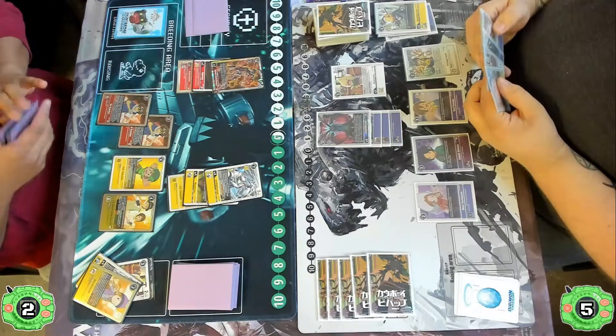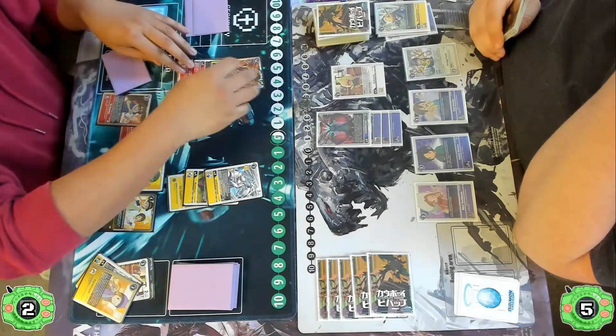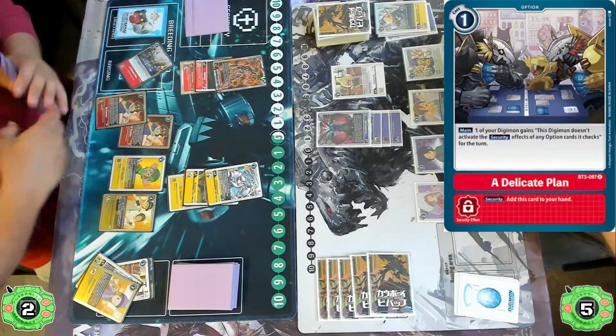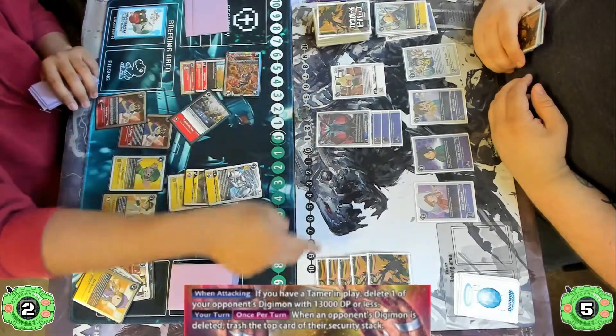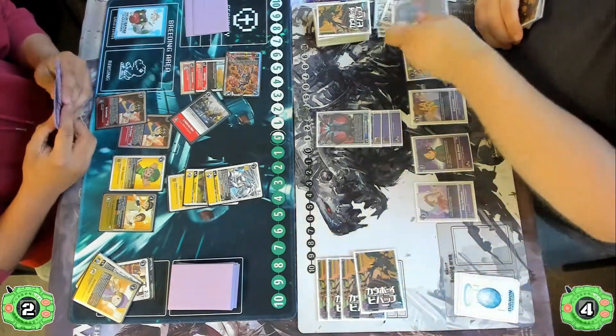They digivolve straight into the Bond of Bravery, sacrificing two of their security to go straight into the level seven, which is very powerful. It's looking like a big turn for Agumon. They play Delicate Plan, which is going to shut off all the option cards in the Chirugamon player's security, and they get to pop something on attacking.